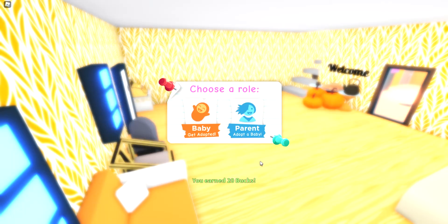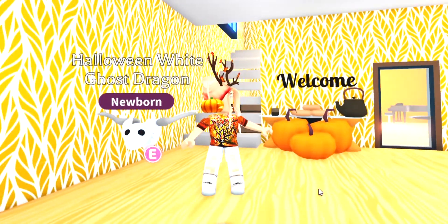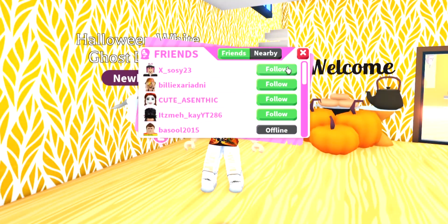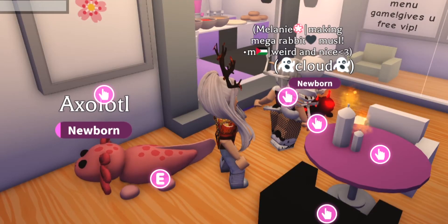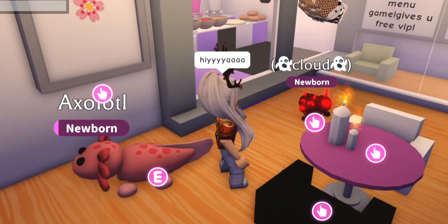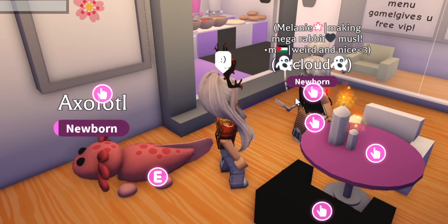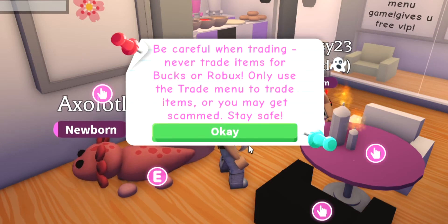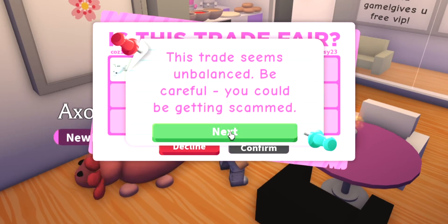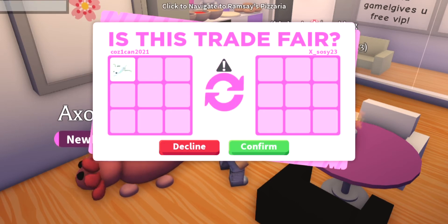First things first, we are going to want to get out our beautiful ghost dragon. Oh it's so cute. And now let's go find the lucky winner. We have teleported to the lucky winner and we are about to do the best trade ever. I love this house, it's super cute. Let's do this trade. Confirmed — she has her beautiful new ghost dragon.